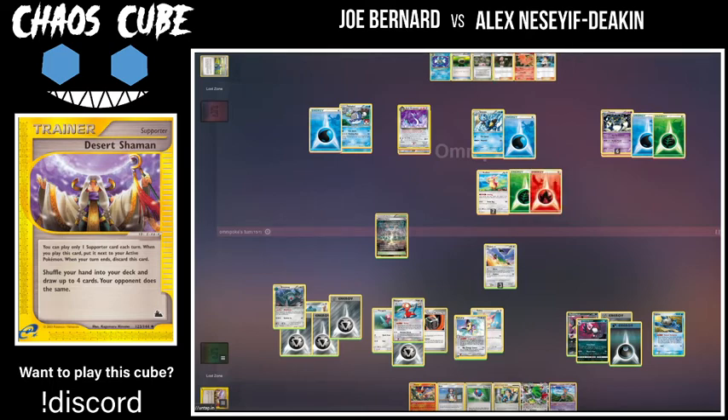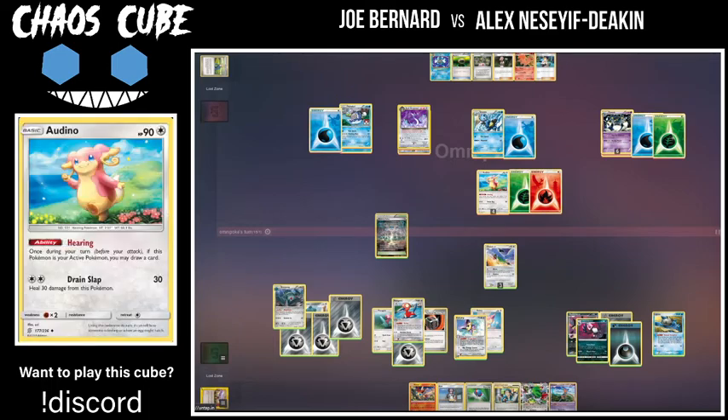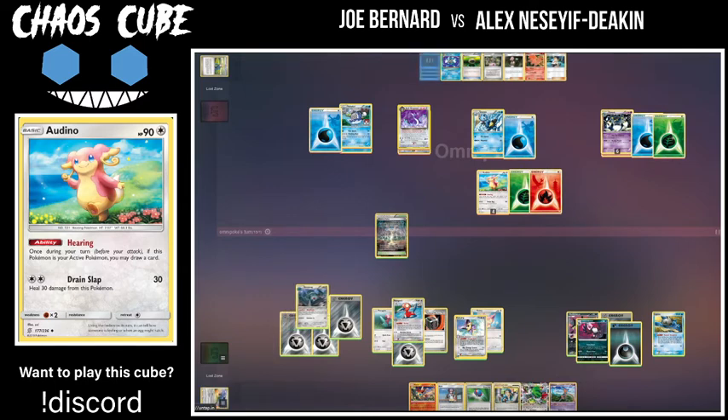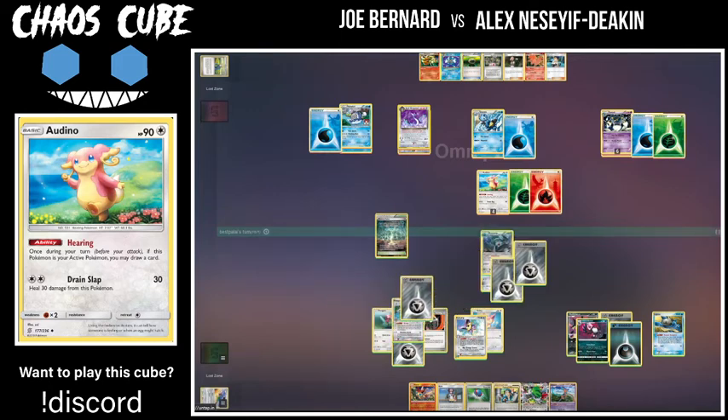Unless omnipoke is able to heal his board somehow, Audino is going to be exactly knocked out by Honchkrow — the Polywrath because it has 130 damage on board, and Raven's Claw deals plus 10, even more with Reverse Valley. But omnipoke does have the ultimate counterplay: Drain Slap — healing the Audino and taking a prize on the Chatot. What a really good play on omnipoke's part since he had the energy down. A very interesting turn of events, very specific to these cards — you don't often see something turn out this way.